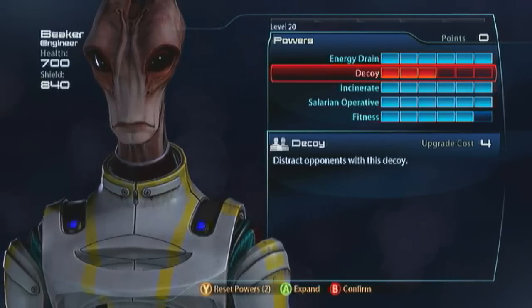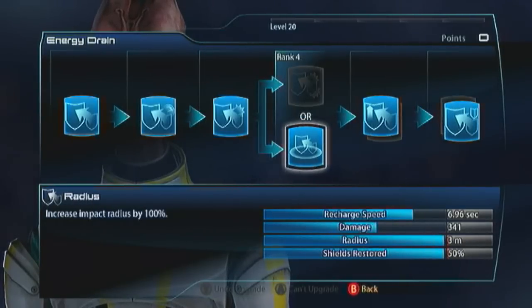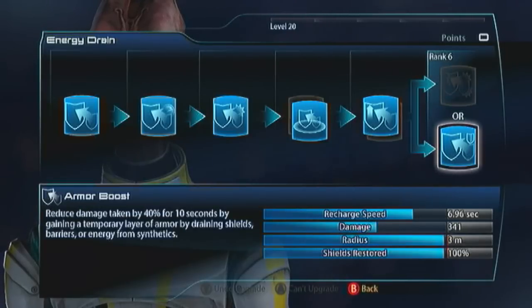We do have Energy Drain. This is a cool power. If you go with radius in the first evolution, we've got some nice crowd control — we can stun a group of enemies. Then there's drain in the next evolution, that's going to get us 50% of our shields back when we attack any shielded, barriered enemy, or any synthetic. And then finally I'm going to recommend armor boost, which gives us a 40% damage reduction for 10 seconds. This actually allows us to frontline a lot more than most engineers in the game.